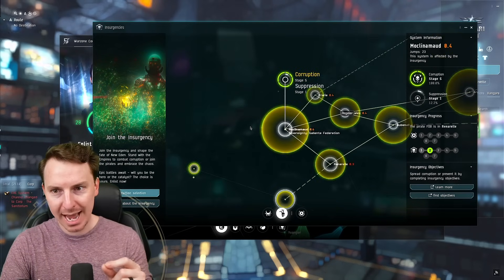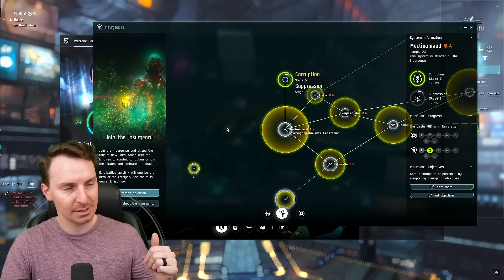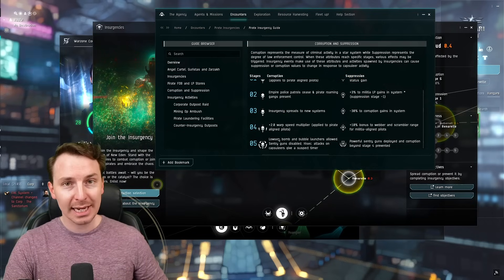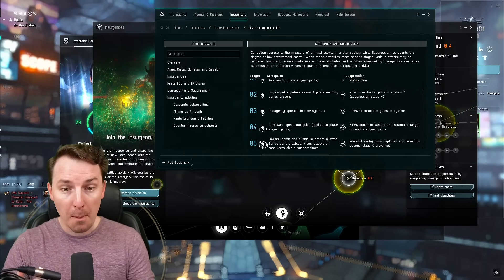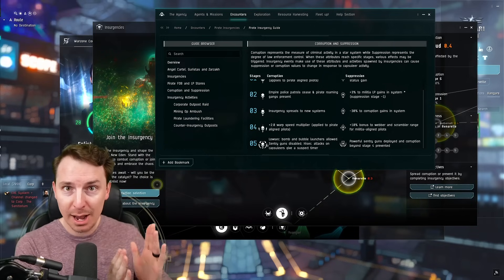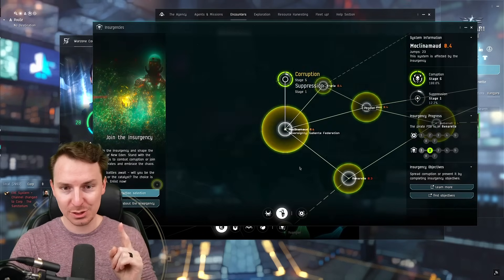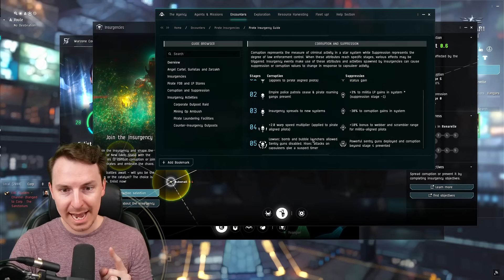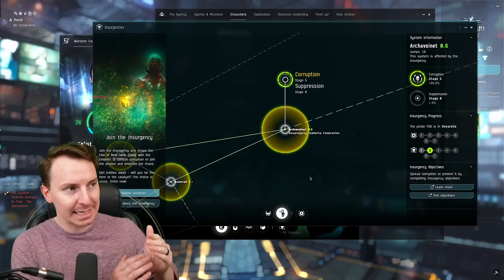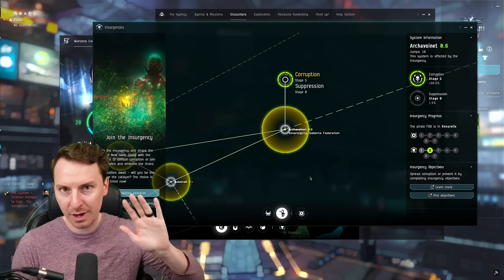These yellow bubbles represent how corrupted — read: how prevalent the pirate influence is — in that system. You can see this system has a stage 5, the maximum level of corruption. If it's a low sec system at stage 5 corruption, bubbles are allowed, ladies and gentlemen. Something that has never been allowed in low sec is now allowed. If a high sec system gets to stage 5 corruption, attacks on capsuleers only give a suspect timer.